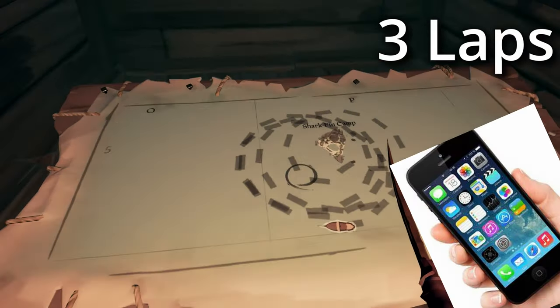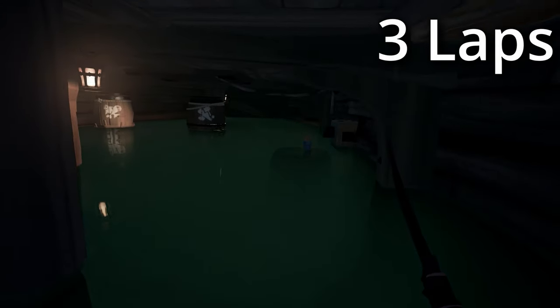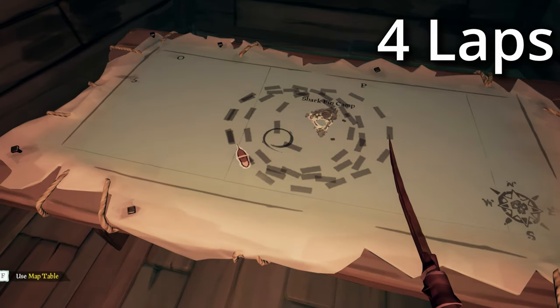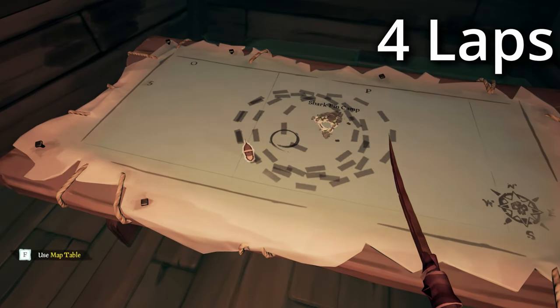Setting up a timer on your phone to 7 minutes when starting the ghost spiral could help you remember to go and check on its condition. But it's best to just go and take a moment to look for other players and see what your ship is doing every few minutes.